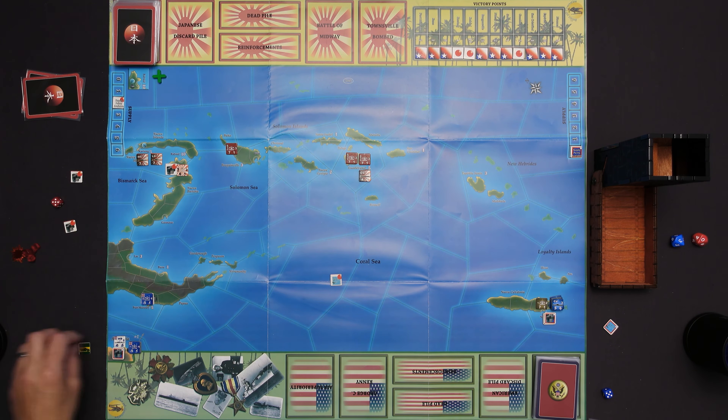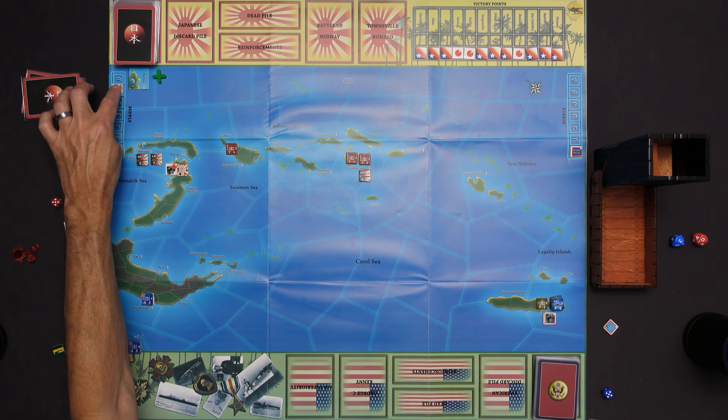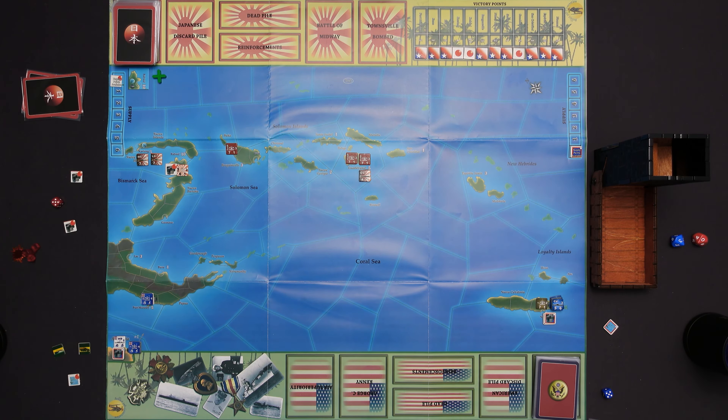That is going to end the operation for the Japanese. The Japanese operation is concluded - they now have Guadalcanal in their victory point tally. And since the allies wanted to do an on-map operation but the Japanese got the initiative, the allies do not get to do anything here. That's going to conclude the operational sequence for this turn. I'm still going to call these turns - each side has an opportunity to conduct either an on-map operation or a card draw, and once each side completes those opportunities, I think of that as one turn.